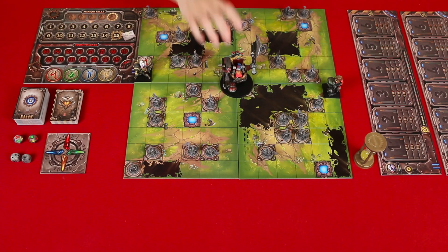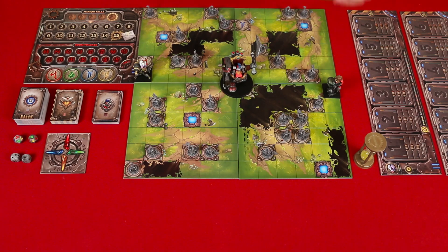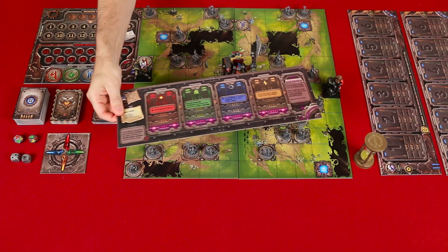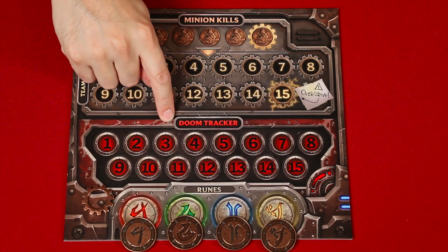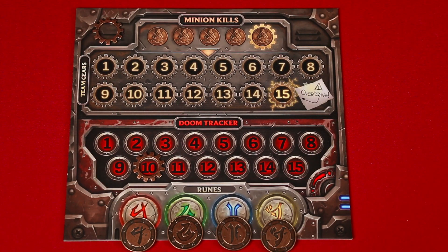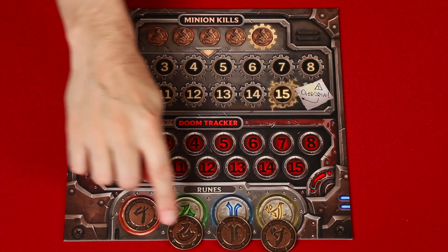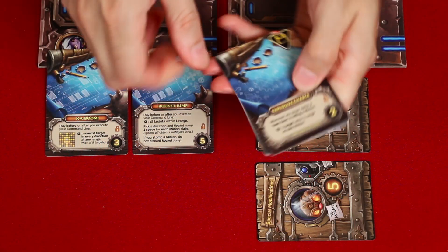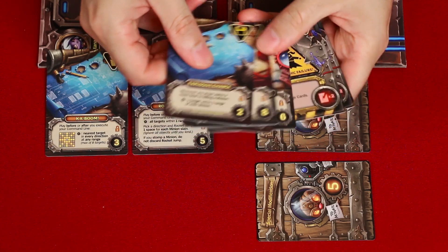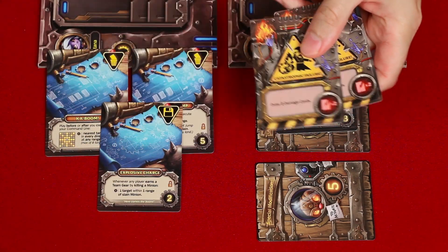Place the boss in the center of the board and his deck you can put nearby. He also has his own command line which you'll find inside of this sleeve and you should place that nearby as well. On the doom tracker set the boss minion's health to 10, or if you want an easier game you can set it to 5. Then find the 4 rune coins and put them on top of the corresponding spaces here.